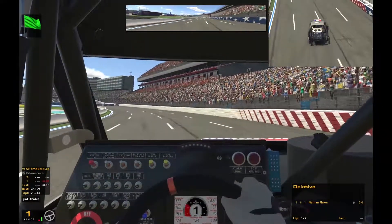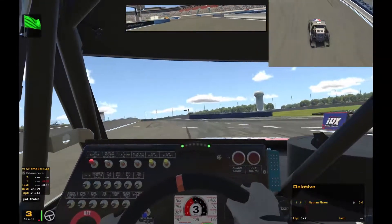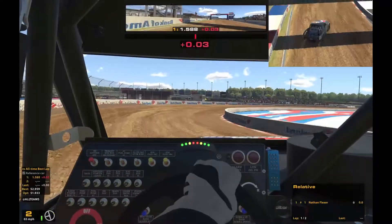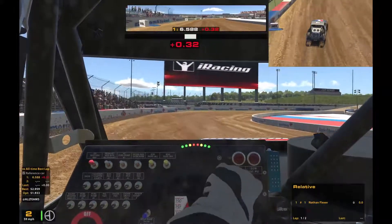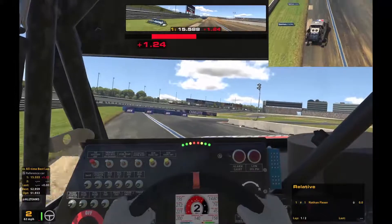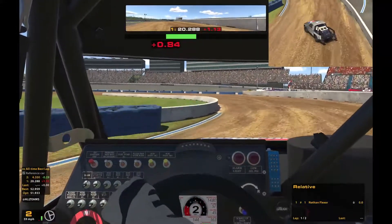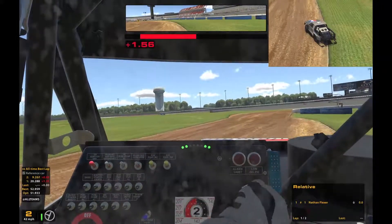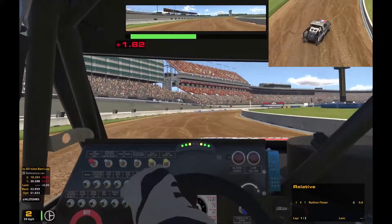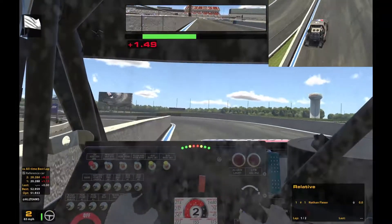Hey guys, welcome back to Mid-Pack Racing. We got the Pro 2 Lights here at Charlotte Motor Speedway on the rallycross circuit. It's week two of season three. We did pretty good last week in the Pro 2 Lights — it wasn't a win but it was a relatively good race and finish. Hopefully we can get a much better lap than this next one because that first section just did not seem to go right. My practice laps were much better — ran a 52-something in official practice before this.